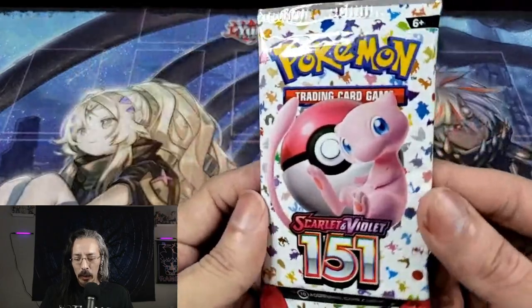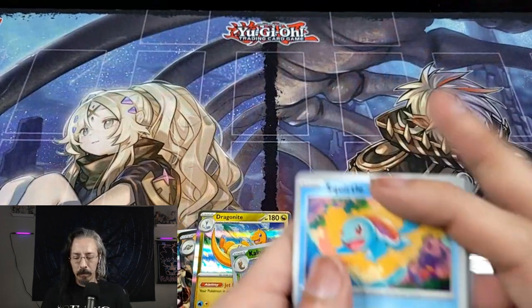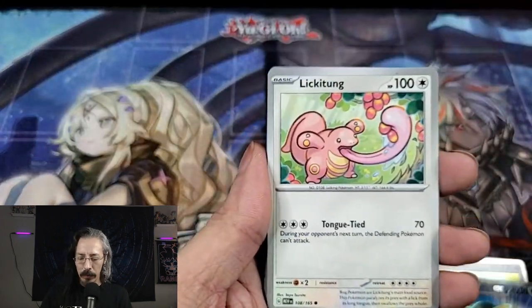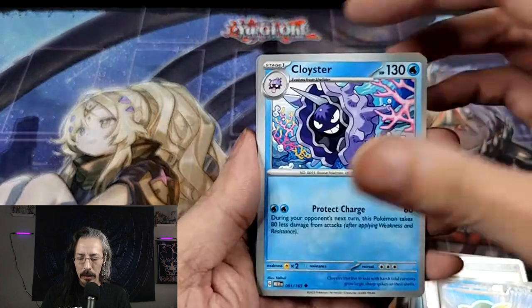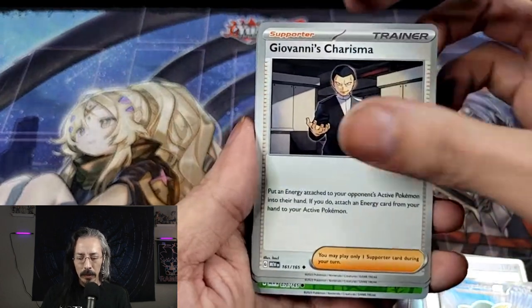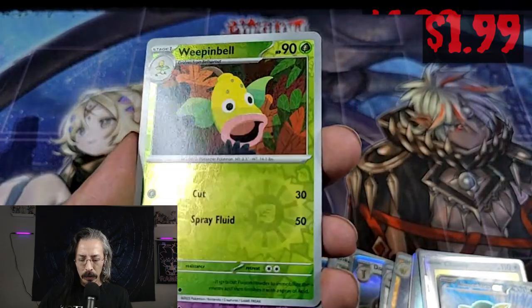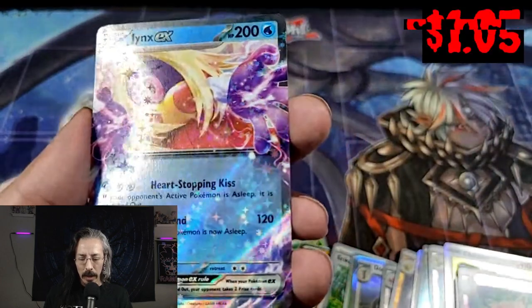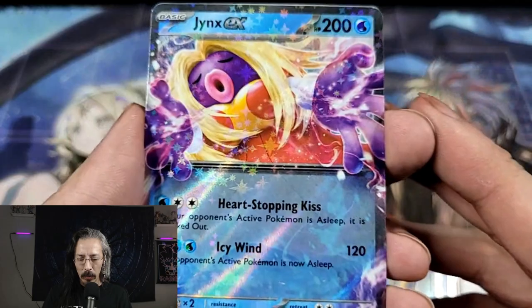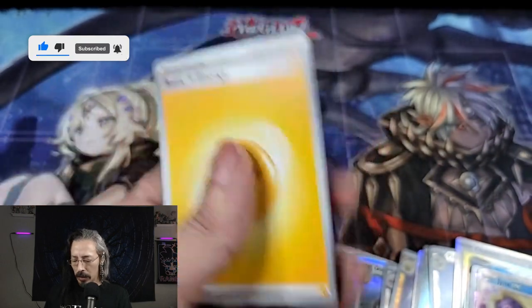Alright, last pack — can we pull Mew? Give me that gold Mew! Oh yeah, oh yeah! Last code card. Squirtle, Lickitung, Venonat, Pidgey. We got Cloyster, Giovanni's Charisma, Rhydon, Weepinbell Reverse Holo. We have a Clefable Reverse Holo, and a Jynx EX — it's not Mew, but it is an EX and very shiny. Who doesn't love Jynx? And last but not least, a regular energy.